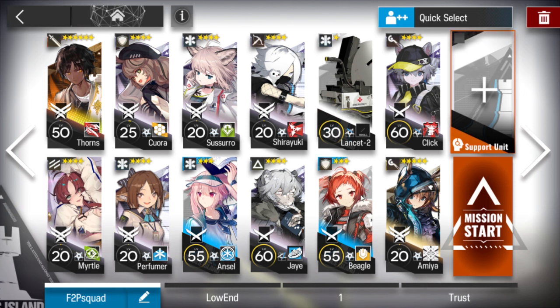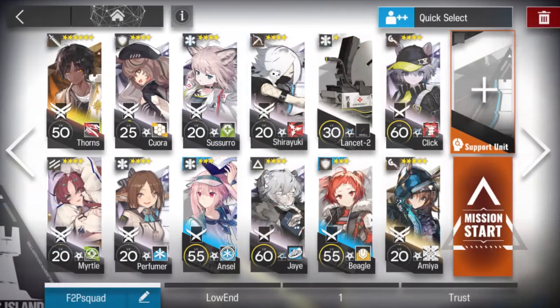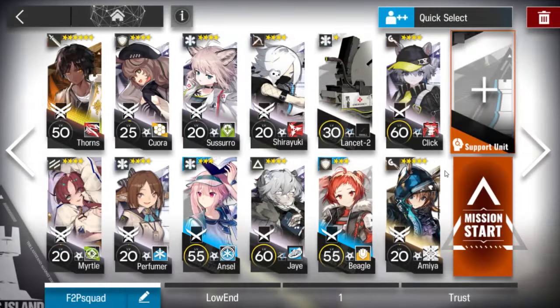After that, another defender just to stall for a moment. Two of your best casters — I will use Click and Amiya, but just pick two of your best. If you don't have, use the support unit. I will use Amiya's second skill. Then Jay. Jay is really important here because he can heal and can deal pretty good damage. If you don't have Jay, it requires a bit more damage and more healing. But if you have Jay, it will be really simple. Just build him — he's really, really good. Also he's just a four-star, so it's really common as well.